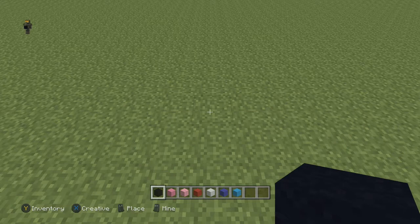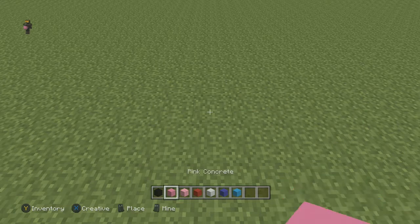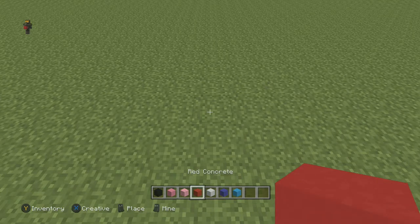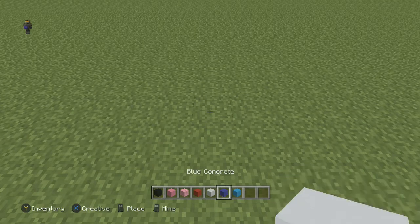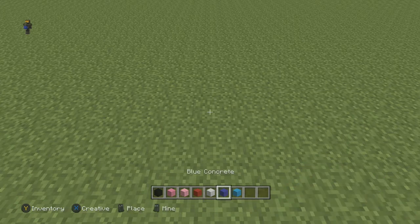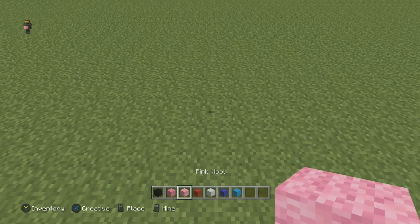The blocks I'm going to be using today are black concrete, pink concrete, pink wool, red concrete, white concrete, blue concrete, and light blue concrete. As always, you can swap out any of these blocks if you wish — you don't have to use the same ones that I'm using.